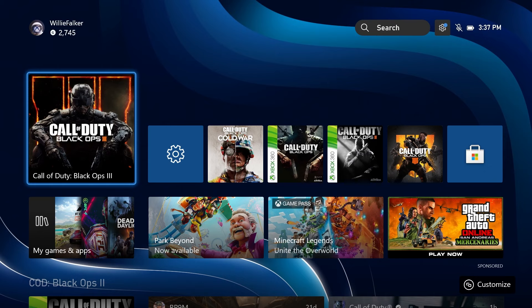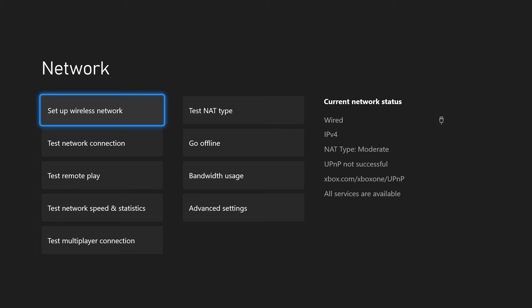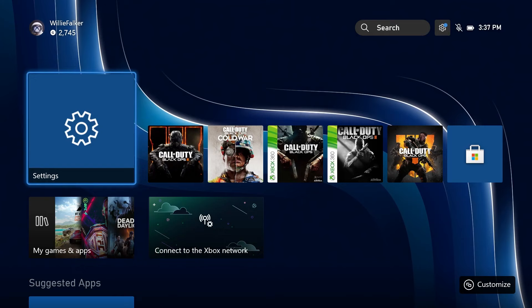You do need two controllers for this, so if you don't have two controllers, unfortunately, you're not going to be able to do this. First thing you're going to want to do is hop straight into your settings, go to Network Settings, and go Offline.